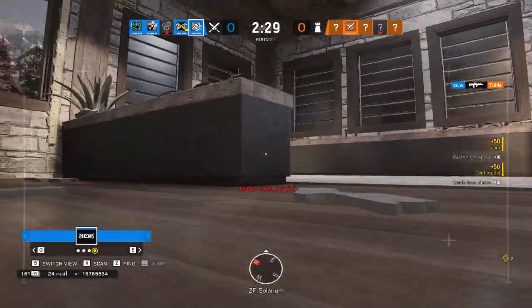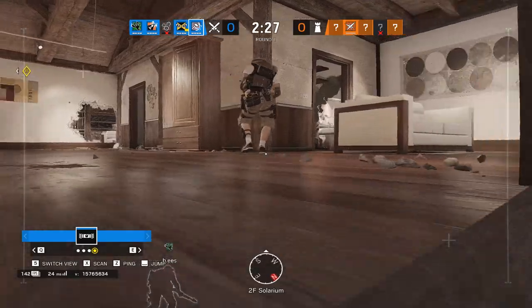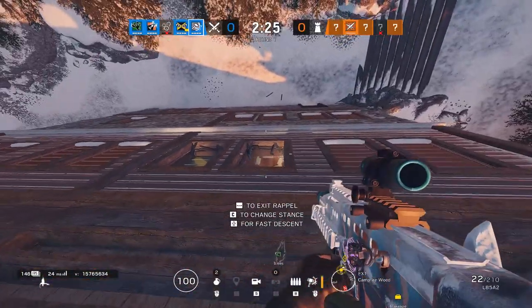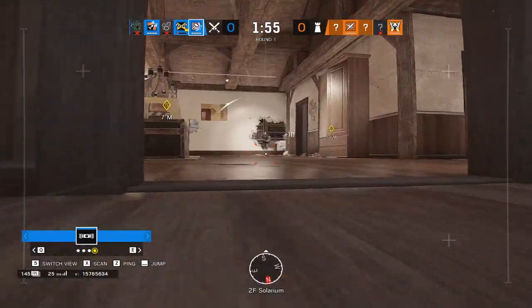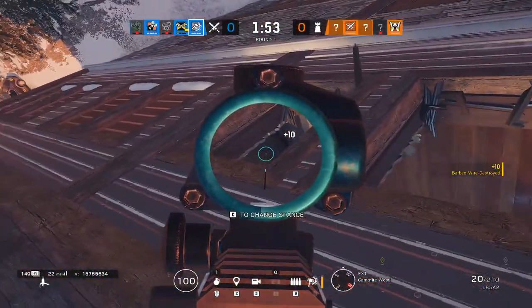Weapon sights are, obviously, there to help you find your targets. Every sight has its advantages and disadvantages — housing size, reticle clarity, optical zoom, etc. At the end of the day, your choice of sight is going to be personal preference, but I have a couple tips that can help to guide that.